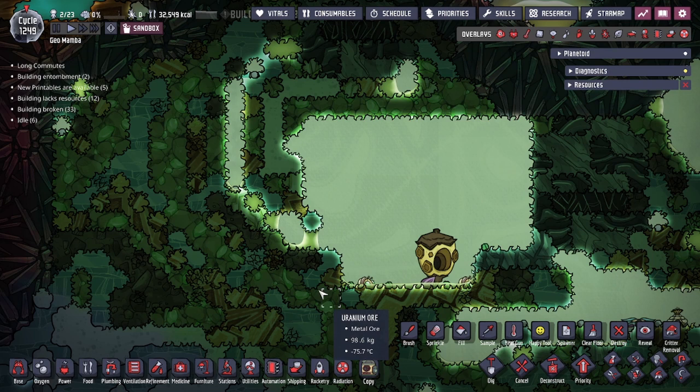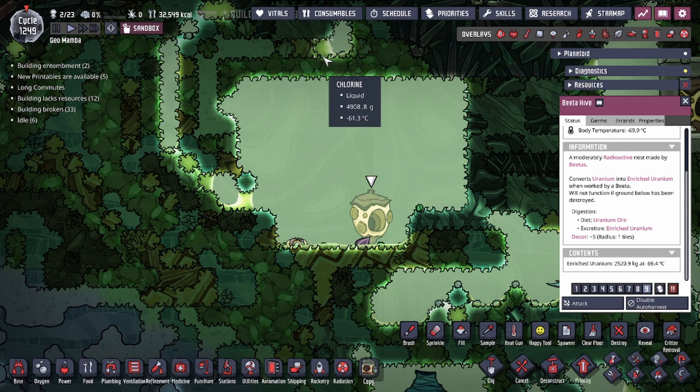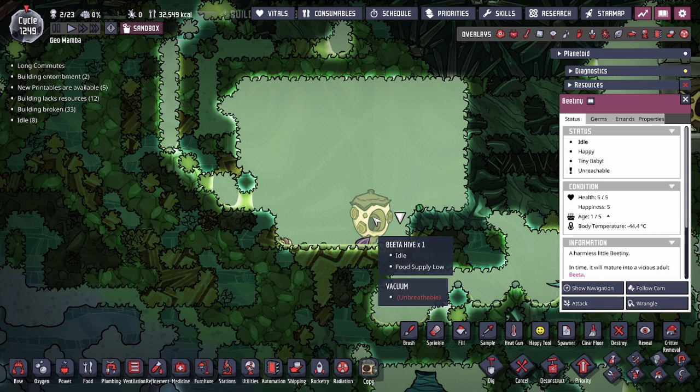There is another way of processing uranium ore into enriched uranium, and that's utilizing the betas. Over here we have a couple of betas and a beta hive. The beta hive actually processes enriched uranium from the uranium ore. The hive naturally needs to be fed and produces workers — those workers are the bee tinies. The bee tinies spawn once per cycle on a fixed rate from the beta hive.